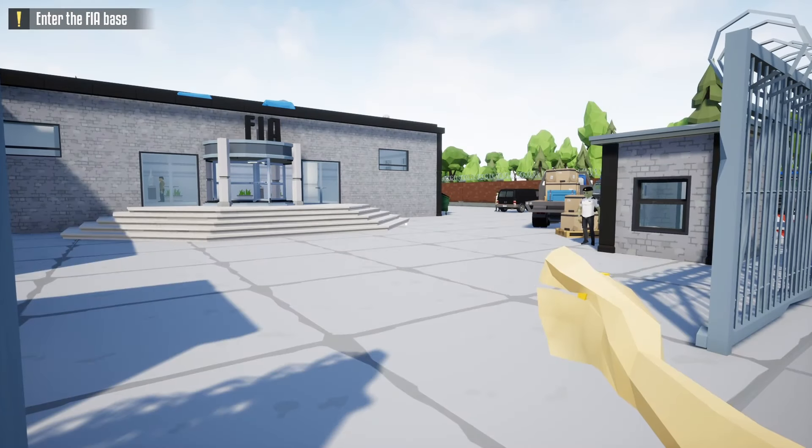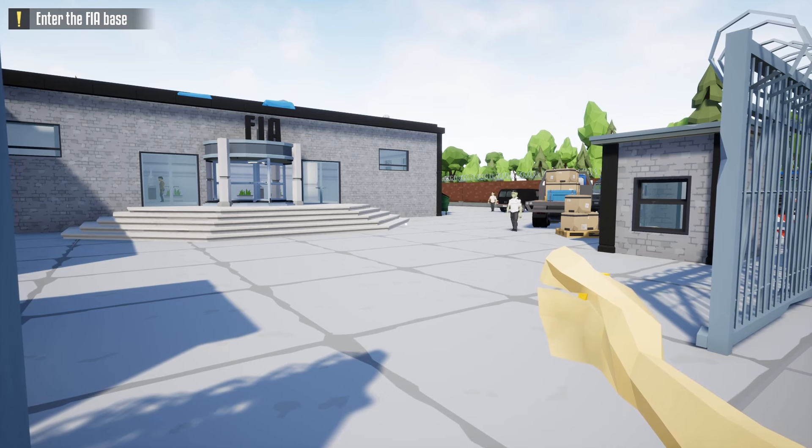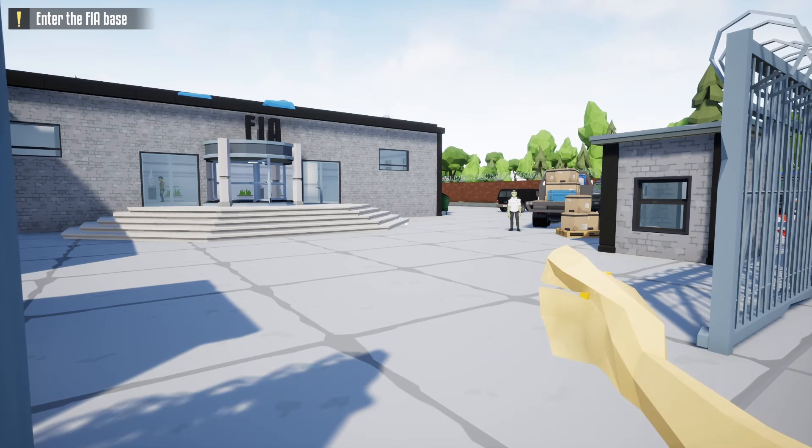Hello everyone, welcome back to One Armed Robber. Today's video we're going to do the FIA Office stealthily but as fast as we can using end game gear. Quick disclaimer: I'm not a speed runner, I'm just showing you how you can do this as fast as you can using the end game gear in the game.